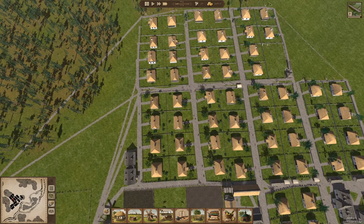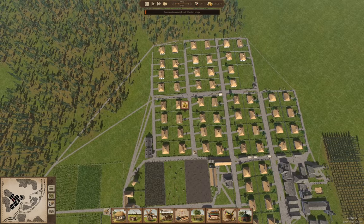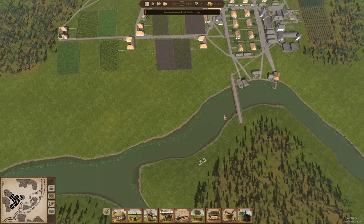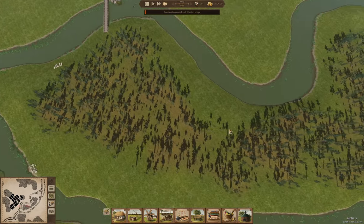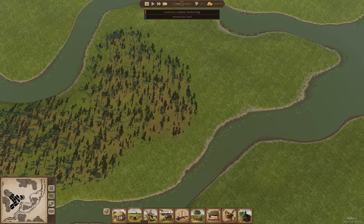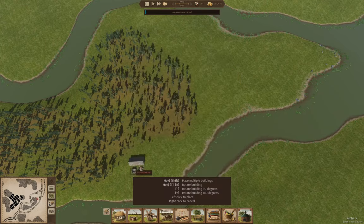Look at all the people scurrying around on the streets of town there. And this is getting to the point where — the bridge is constructed! Yep, so far so good. Now I can go over here and grab this and grab stone mining camp.